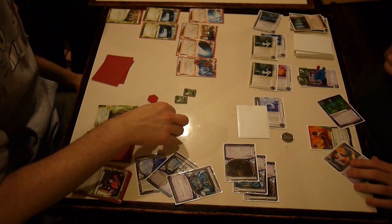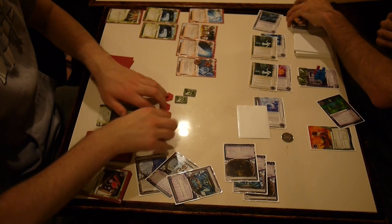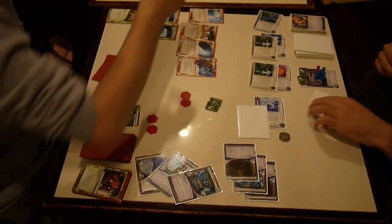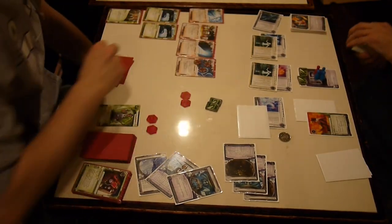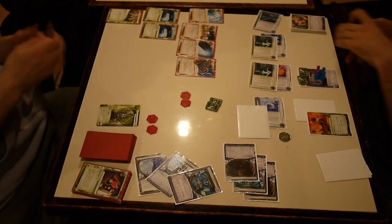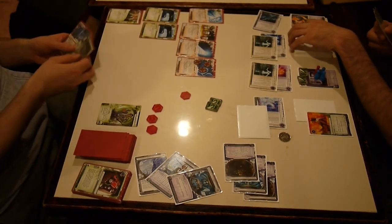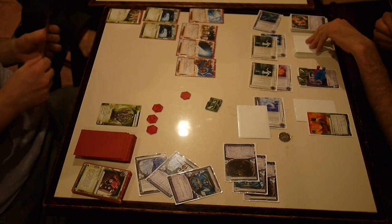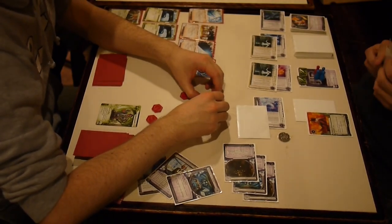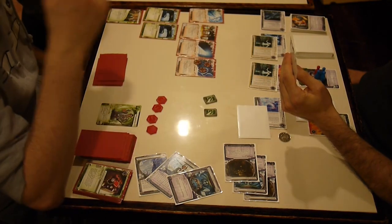I didn't have enough to rez Ash — so he trashes Thomas Haas. I guess he realizes that with Simone I could money up with that, and it's the cheaper thing to trash. Then he runs R&D to make sure I don't have any agendas. Now I should draw a whole bunch — draw to maybe get some money, or draw to get the winning agenda. If I can just get a Vitruvius, which there are three left in the deck, with my Mandatory Upgrades I can win.